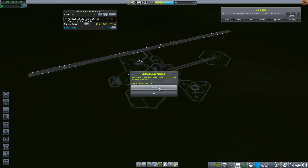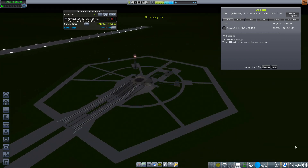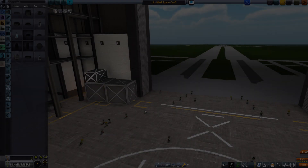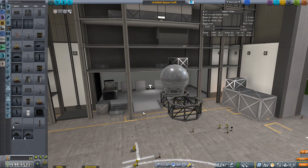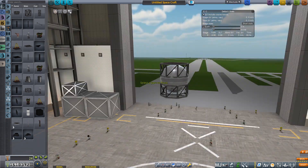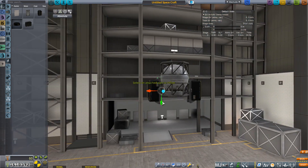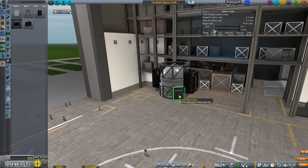Here we have a lunar impactor — that mission orbited the moon, then deorbited and impacted, and I was able to get both of those contracts. We also upgraded the launch pad, which means we can get a little bit taller rockets now. The weight wasn't a huge issue since I've been fueling the rockets on the pad, but the height was really bothering me since I was making really inefficient payloads that got very tall.